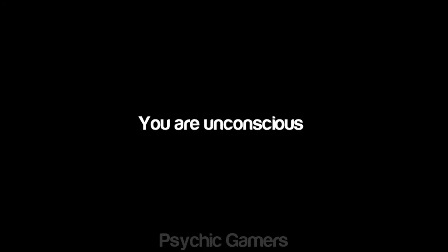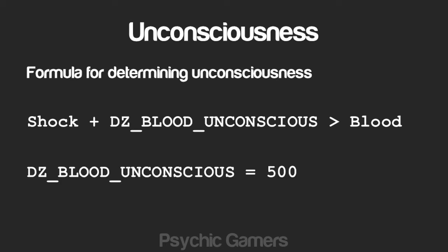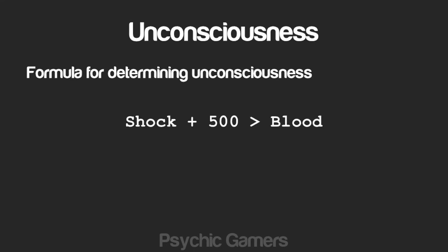Now, unconsciousness. As mentioned at the start of this video, consciousness is affected by shock. Let's take a look at the formula used for determining unconsciousness: if shock plus DZ_blood_unconscious is more than blood, you'll be knocked out. DZ_blood_unconscious is a variable currently set at 500. So the formula looks like this — your current shock value is taken, 500 is added to it, and if that total is more than your current blood value you'll be knocked out. You'll remain unconscious until shock plus 500 dips back below your current blood level, so we need to either reduce our shock value or increase our blood level.